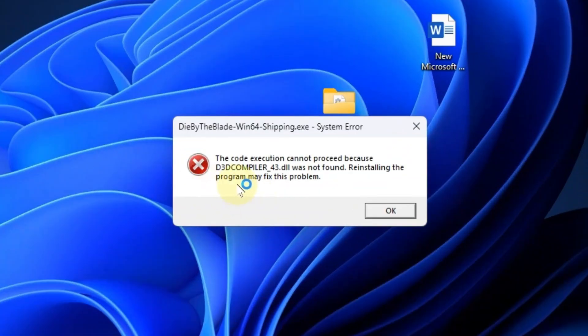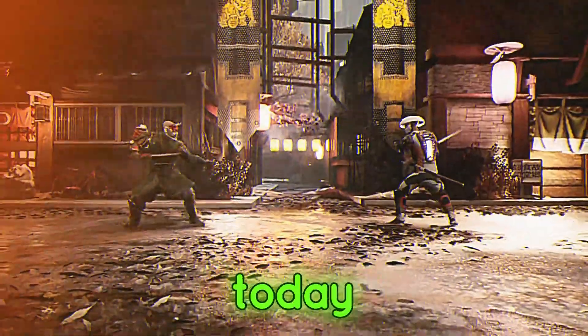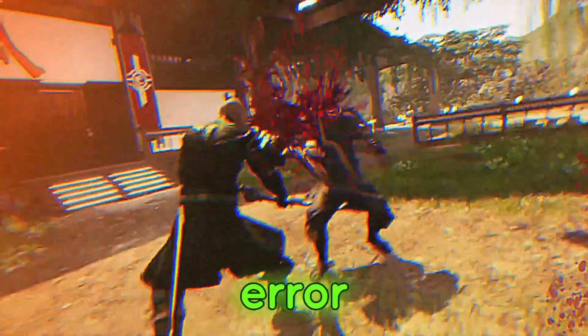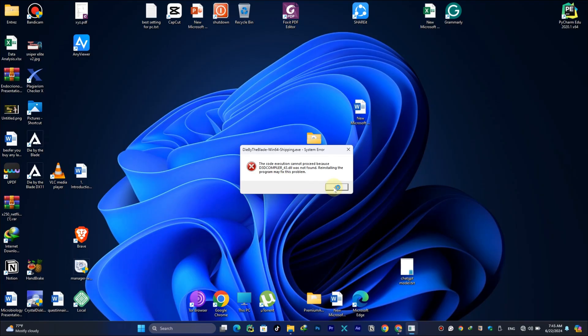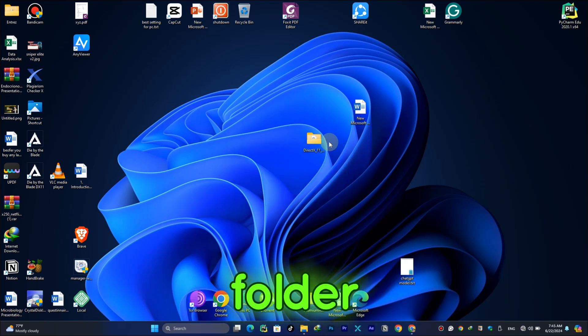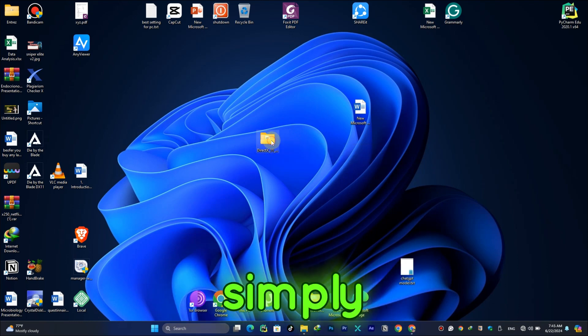There's a small error in this otherwise fantastic game, and that's what we'll be tackling today. So buckle up because we're about to fix this error and hopefully help you avoid an untimely demise. Simply click on OK first of all, then download this folder — you will get the link in the description box.